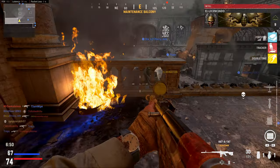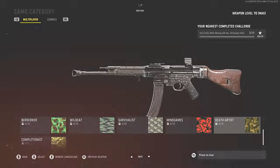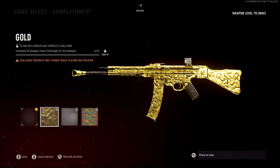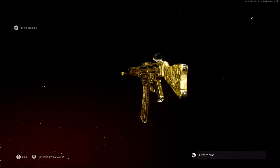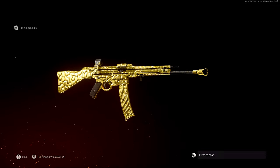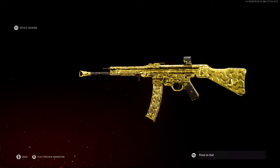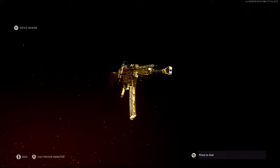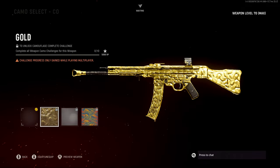I'm going to start with the multiplayer mastery camos first because those tend to be the most exciting. The first camo you can unlock is the gold camo, which you can earn by unlocking all 100 camos for a specific weapon. This camo is very reminiscent of the Modern Warfare 2019 gold camo but looks much better — it's more reflective and actually a golden color rather than a dirty dull yellow.